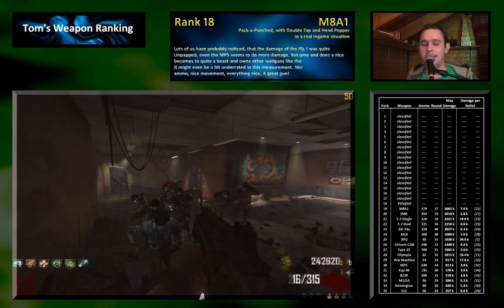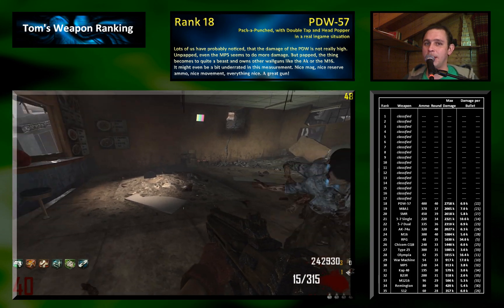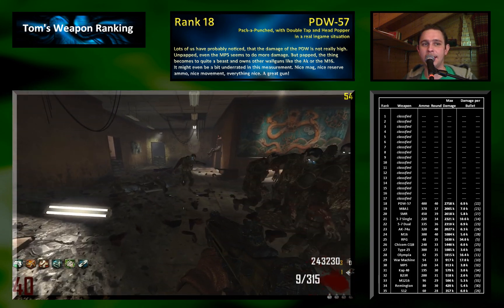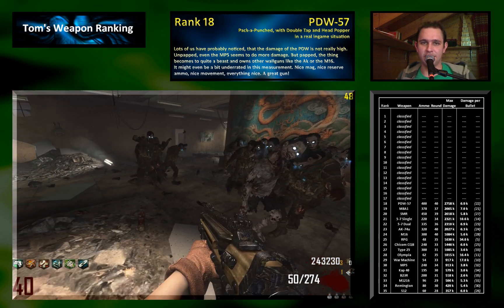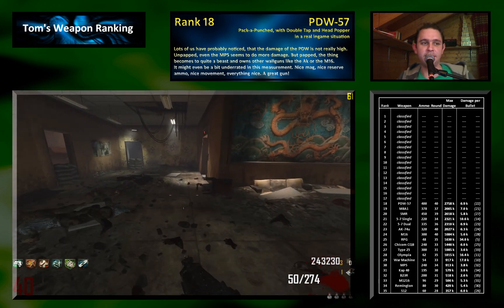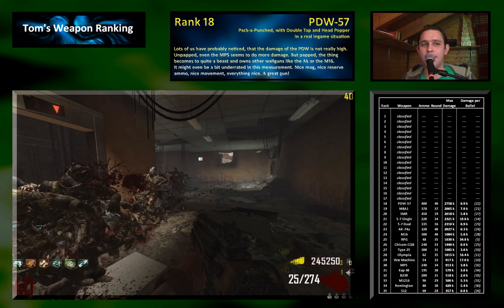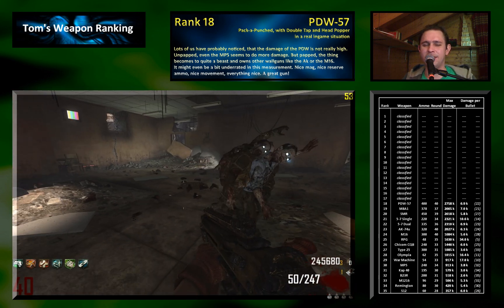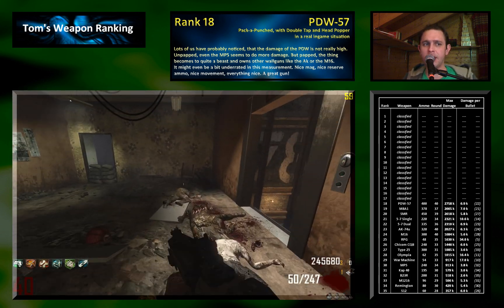Rank 18 goes to the PDW 57. It's a wall gun — we just assume we have only one ammo set with it so we can rank it fairly. The perfect thing about this gun is, of course, the massive clip size of 50 bullets. So when we find a very good shooting point, we can empty the whole clip in one burst and 50 bullets will just kill a full horde, which is absolutely amazing.